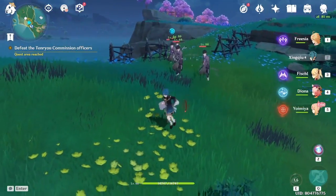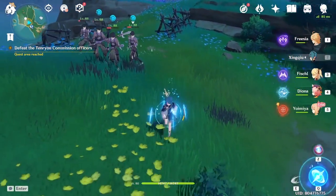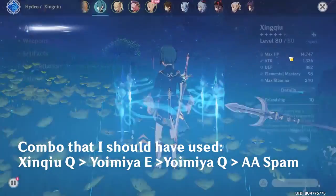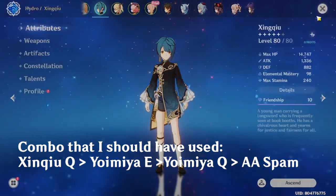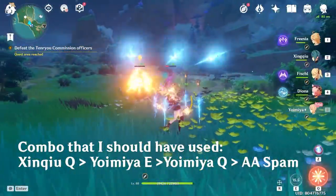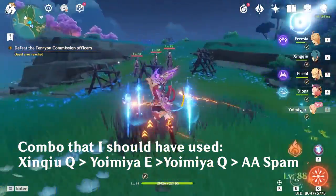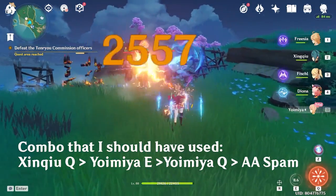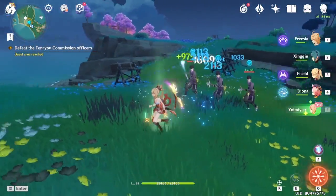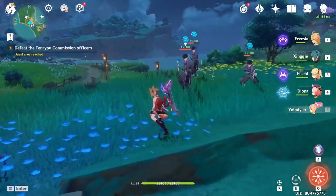I'm gonna try this again with Xingqiu's ult. Xingqiu's attack is at 1336. This vaporize combo is insane — Xingqiu is the combo. Let's try Xingqiu's ult after using Yoimiya's Q.